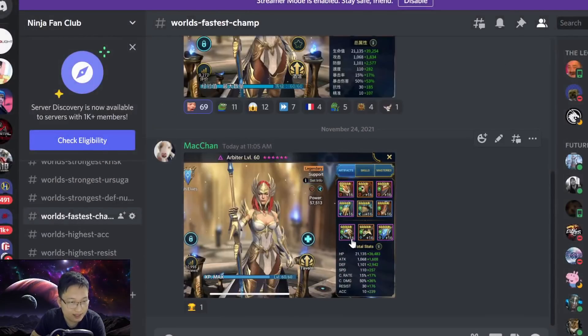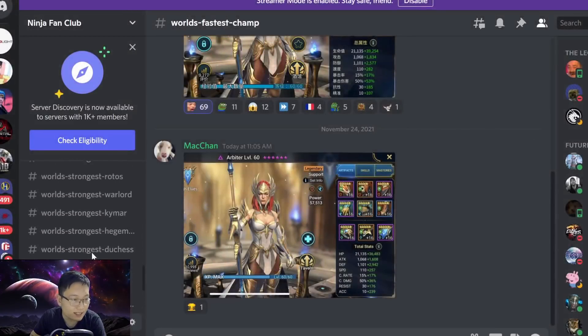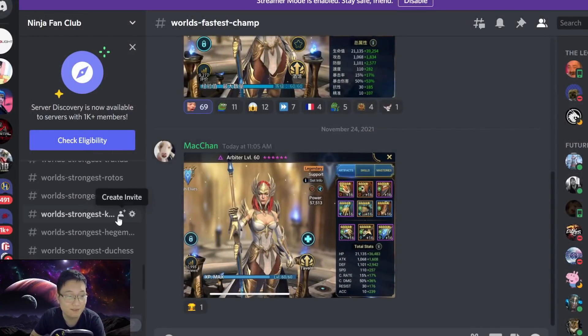The world's fastest champion: the fastest immunity Arbiter I've ever seen - this is an immunity set and it's 367 speed. That's just showing you guys some interesting stuff from my Discord server. If you have a really strong champion build that you think might be the world's strongest, send me a screenshot - but if it's not plus four, don't even bother. Hope you guys enjoyed it, see you on the next one!